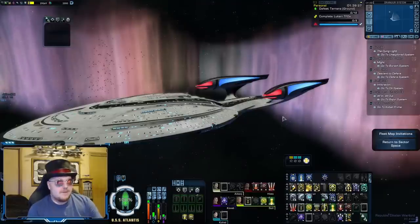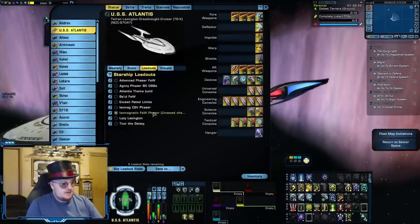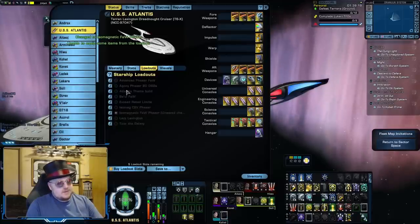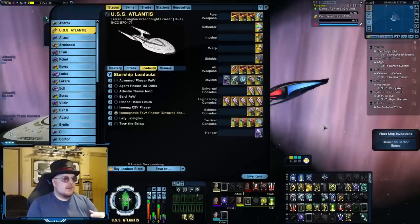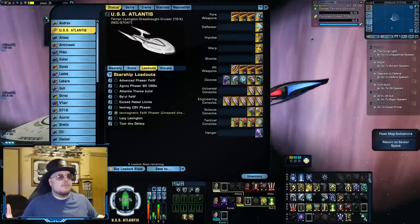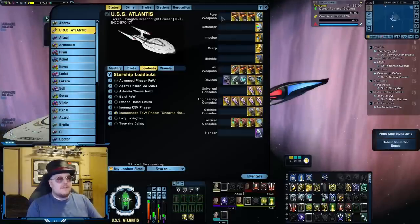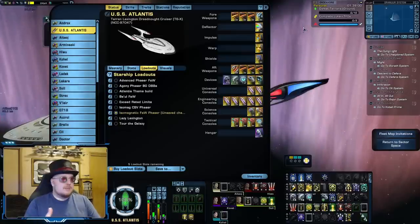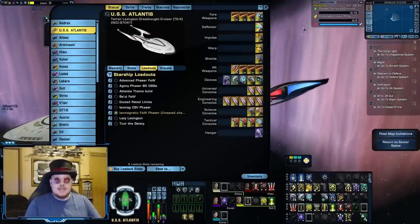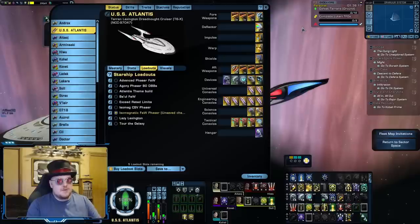Now let's look at a different kind of Fire at Will build — one I like to call a broadside build. A Fire at Will build on a 4-4 layout is a little more difficult, because you're going to have fewer forward weapon slots. This is the common plague of 4-4 weapon builds in general: they don't have as many forward weapon slots, so they don't have enough room for dual cannons — assuming they can even equip them, because many Federation cruisers can't. The same is true with dual beam banks.